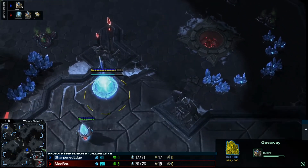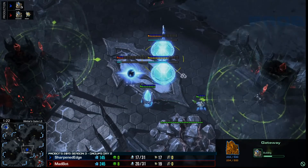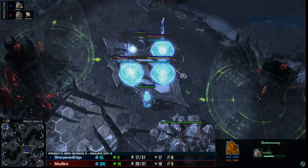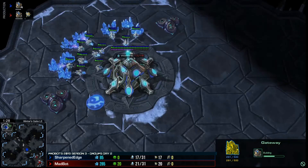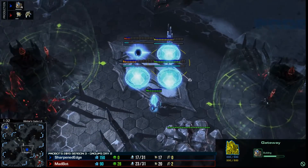We've got the gate at the top of the ramp by Madbot. The positioning here might work out in its favor. A lot of the bots do still struggle with ramps. It's going to be a proxy four-gate. What is this? No gas. So this is literally going to be a zealot four-gate too.